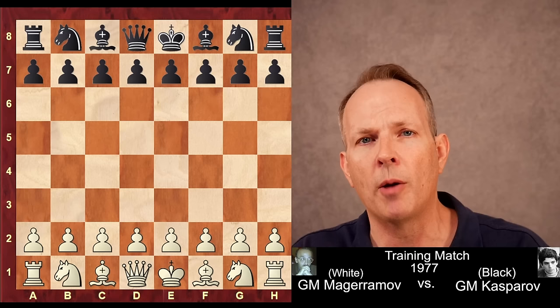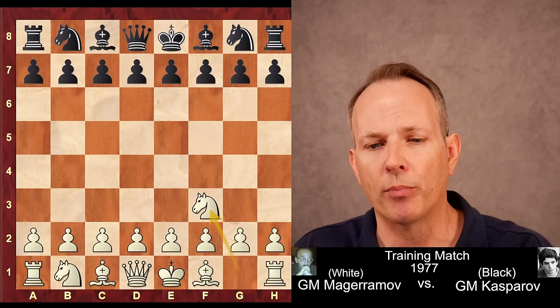Magaramov had white, Kasparov had black. Knight f3 was played, knight f6, d4, e6, c4, d5.